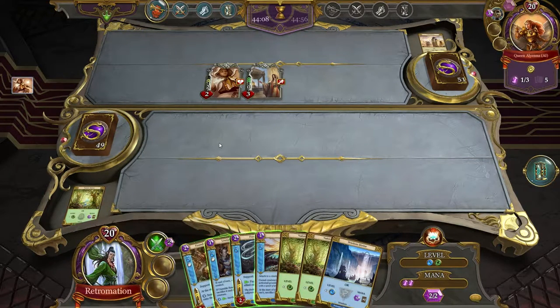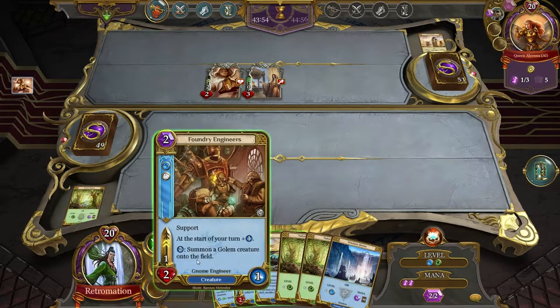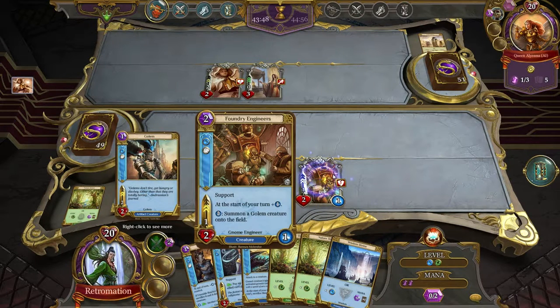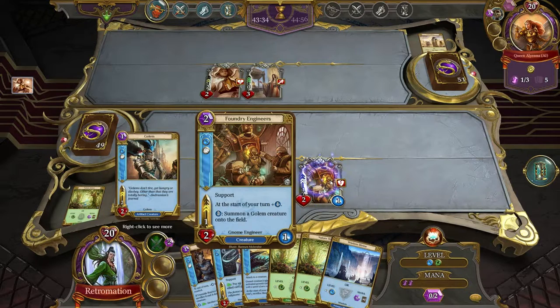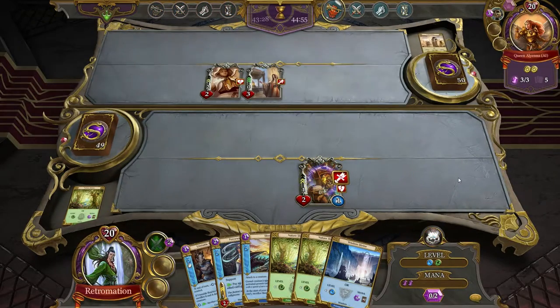Alright, foundry engineers is pretty dang good. I'm trying to decide which one I want down. I want foundry engineers — it comes out at one to two mana, has one energy. Every time it has two energy you can use two energy to summon a two-two golem onto the field, and every turn it gets plus one energy. There are also other ways to give the cards energy. So it's basically a machine that pumps out two-twos.